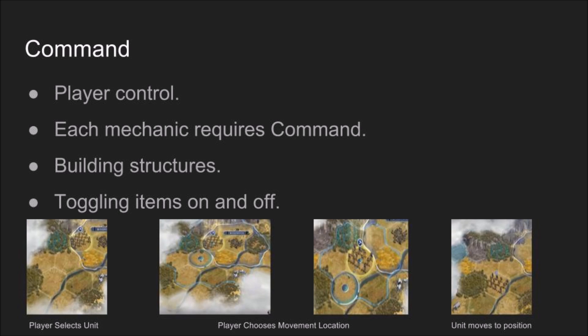Mechanic number five: Command. This is how players control the action of the game. Anytime a player wants to build a barracks, move a unit, or do something, they will be commanding a unit to carry out the action. Players can command their units to assault enemies, structures, and heroes with regular attacks or special abilities. This is used with each mechanic listed, as you have to tell the unit to do the mechanic in order for it to work.